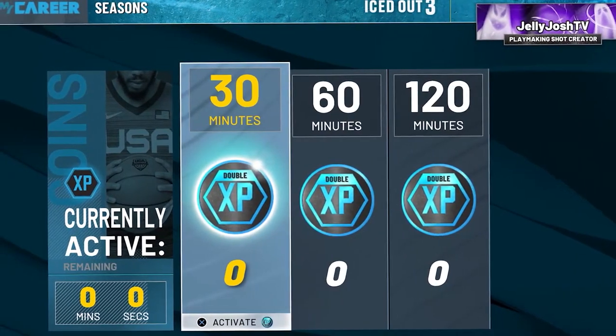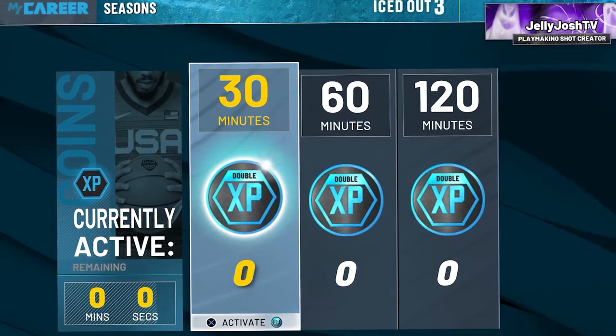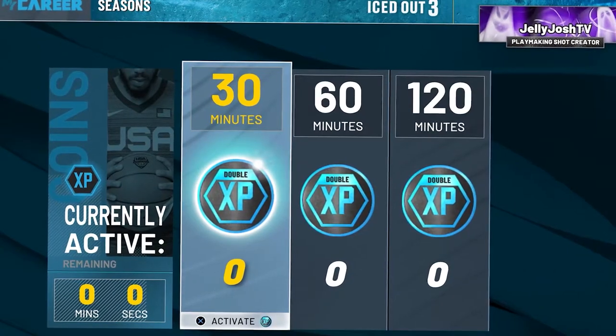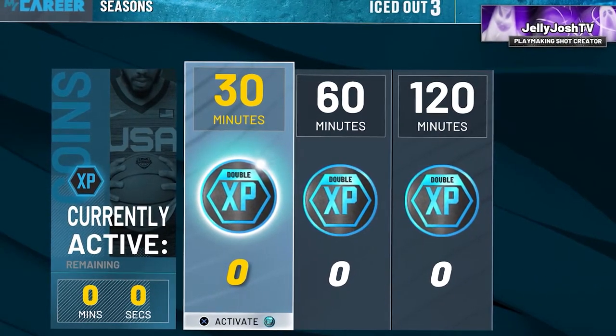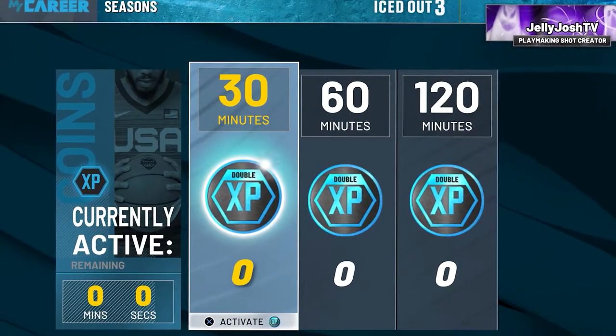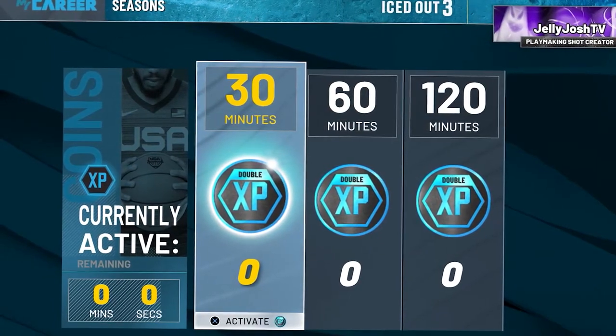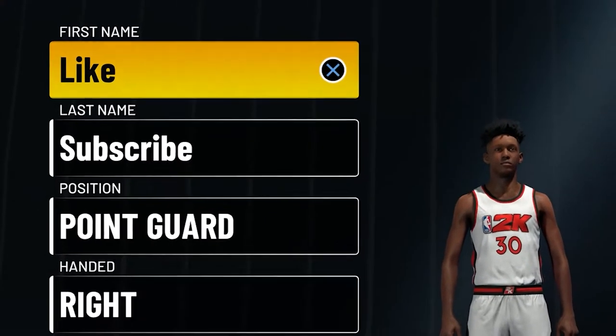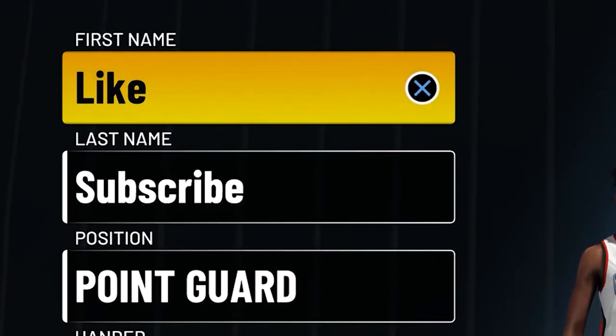Another thing that can help you get to level 40 way faster is by using your XP coins wisely. You only want to use them when double rep events are going on — never on just normal twos or normal rec. When you use them during a double rep event, they'll stack and you'll get quadruple XP, which will help you hit level 40 way faster. And if you guys want to make the exact build I have in this video, make sure to click the video on the screen right now.